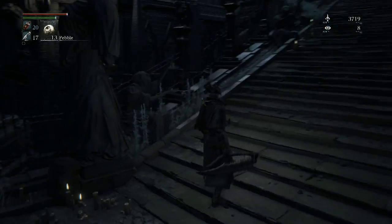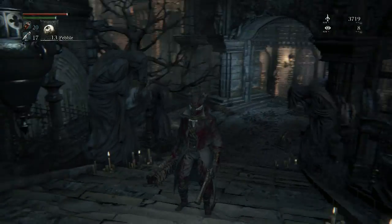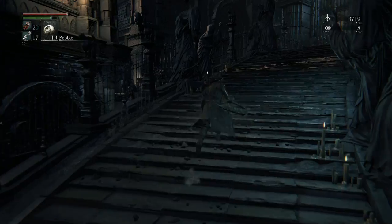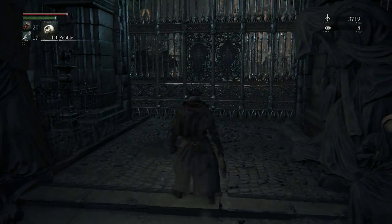You can injure his legs — I think it's the right leg from our point of view, the left leg from his. If you attack it enough he'll get stunned and you can go in for a visceral attack on his head. He was being really defensive and bulky so I couldn't show it, but if you hit his leg enough times he will eventually fall over.